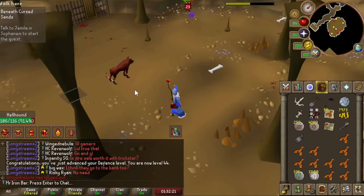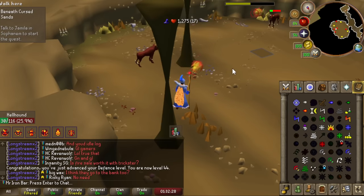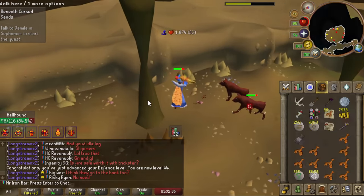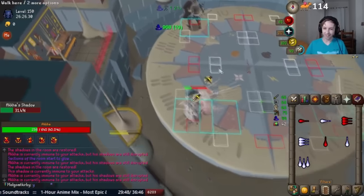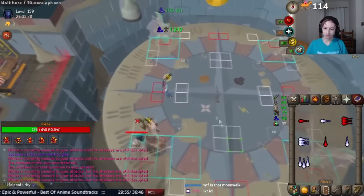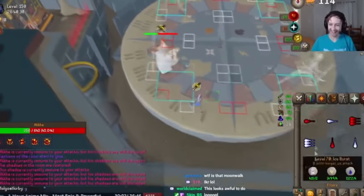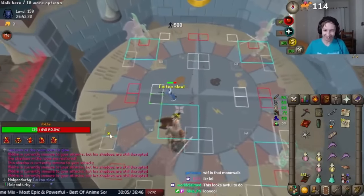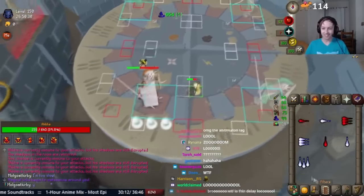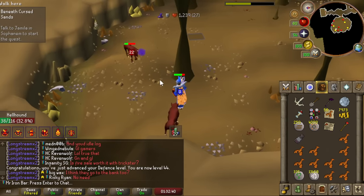Regular spells like Ice Barrage and Fire Surge have the issue where if you move and attack, you get a stall whenever you attack again. The only way to stop that is if you perfectly manually click the spell and then right-click your target after every time you move — as shown in this clip of Kirby, one of the best PvMers, hilariously attempting this at Akkha with Ancient Magics. This is not easy because you're attacking at blowpipe speed with a stall, and it's very easy to mess up when fighting a boss that requires a lot of movement.